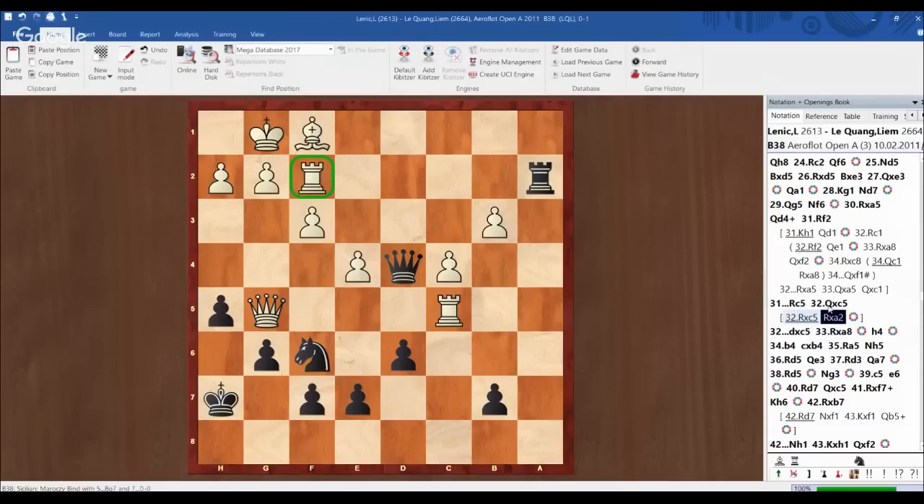After queen d4, the only move is rook to f2. I have rook c5, basically forcing my opponent to exchange the queen for two rooks. Rook takes c5 doesn't work — I have rook takes a2 and I'm winning because of the attack on f2. So my opponent has to take on c5 with the queen. D takes c5, rook takes a8. Materially it looks like white is doing well with two rooks and a pawn for my queen. However, white is being pinned. The rook on f2 is pinned and his pieces cannot move. The rook on a8 is misplaced — if it could go back to d2, white would be fine, but it's impossible to go back to defend. I correctly evaluated this position as better for black.